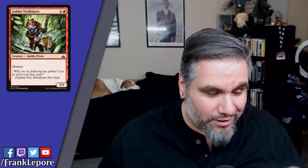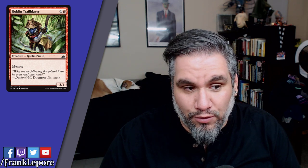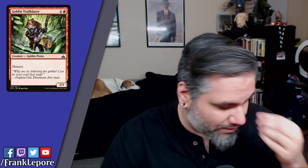Goblin Trailblazer — 2/1 for two with Menace. A lot of these pirates are real menacing. Suncrown Hunter — nailed it. This card's fine. Depending on what color the pirate deck ends up being in standard, and how many two-drops you have or need, I don't know if this card is going to be good enough. It is a 2/1 for two with an ability, and Menace makes your raid triggers a lot more reliable. You're probably gonna play this in limited.